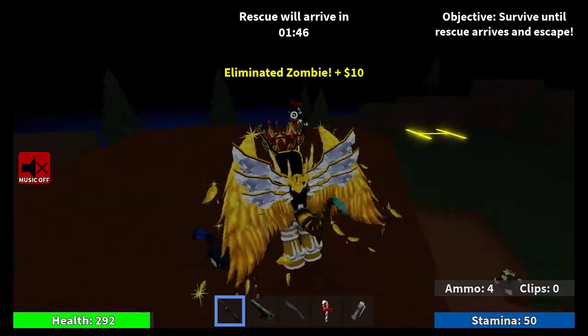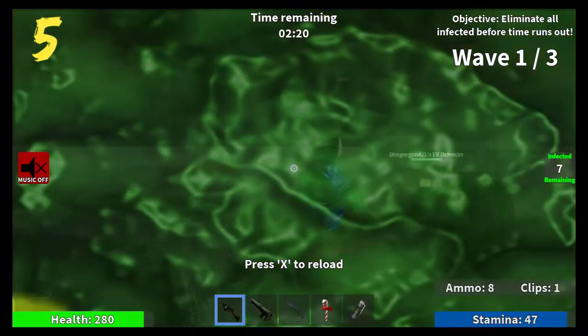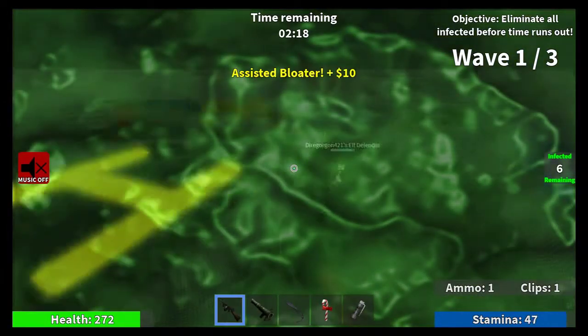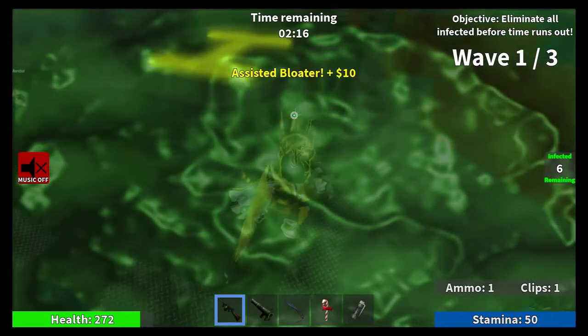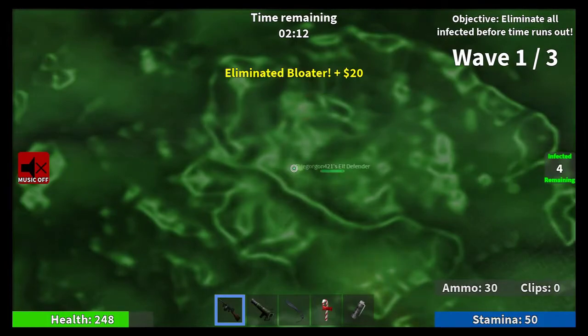Number five: whenever you're on a building, always shove off bloaters so you don't get damaged from their explosion attacks. Also shove off every other zombie so you don't spend much ammo and time on them.